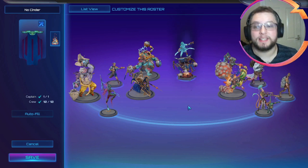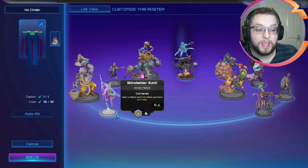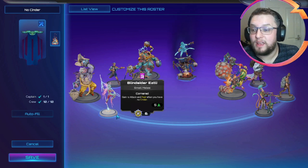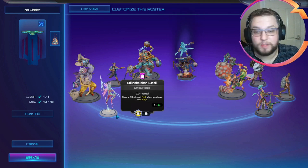The way we're going to be playing this list is to really take advantage of the fact that Blindsider Edsley is now harder to activate — because with cinder generation you can balance it out and have things to spend it on. However in this list we're only ever going to have two cinder per turn, so it's really easy to spend it. You could just use your captain ability, job done.